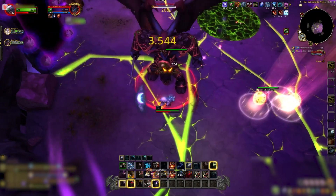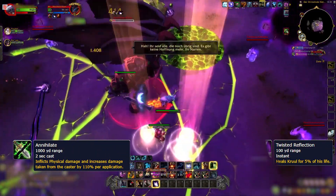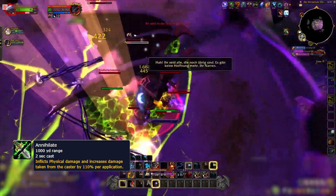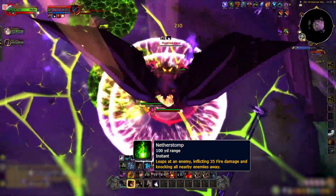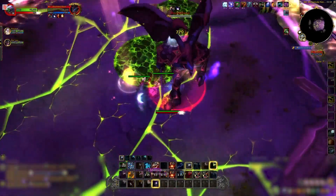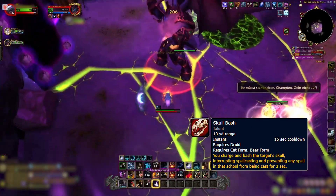Cruel attacks mainly with Annihilate, Nether Stomp, and Twisted Reflection. Annihilate's damage increases with each hit, but with the right defensive moves, you can withstand 3-5 stacks. Quickly move out of the way of Nether Stomp's fiery trail. It's vital to interrupt Twisted Reflection with Skull Bash to stop Cruel's significant healing.